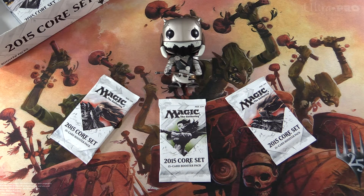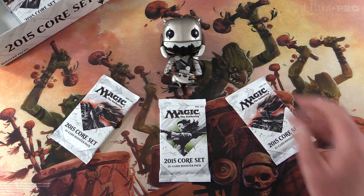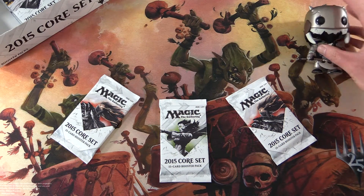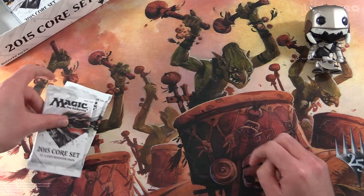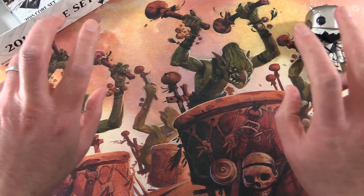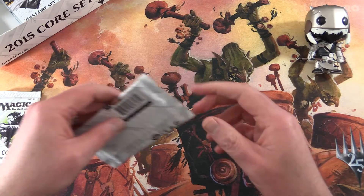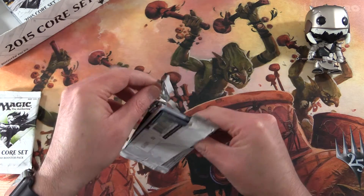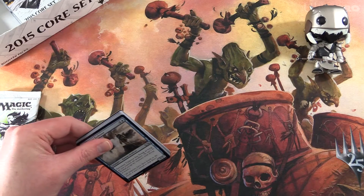Today on MTG Unpacked we're cracking open three more 2015 Core Set packs. With me to do the pack blessing duties we have Garruk, so hopefully he will get us some better pulls than some of these other planeswalkers. If you're not familiar with this and you're new to the channel, we bless the packs to get extra value — sometimes it works, but more often than not it doesn't, so that's why we have to cycle out the planeswalkers.